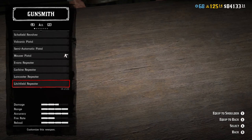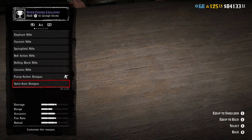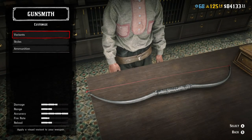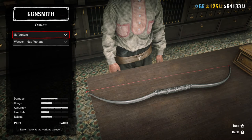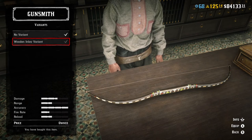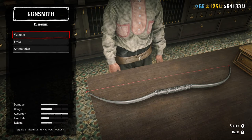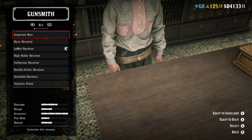Next weapon on our list is the Bow. You'll have a chance to buy the Regular Bow or the Improved Bow. The difference between them is that you can customize the Improved Bow — that's it. Other than that, the Regular Bow, believe it or not, does more damage and is more accurate than the Improved Bow. I tested out both bows and I have to say the Regular Bow does better than the Improved Bow. It's up to you — if you want to customize it, get the Improved Bow.